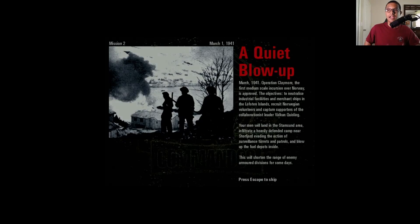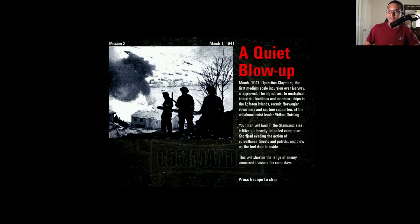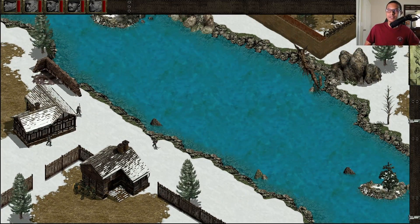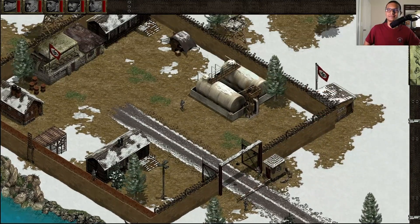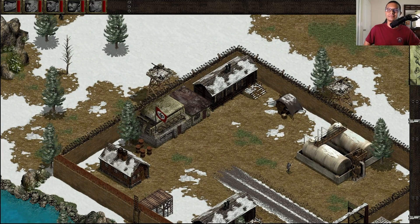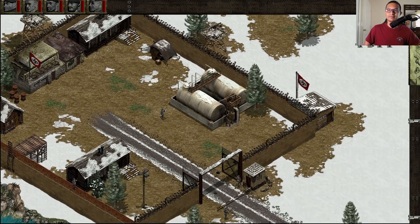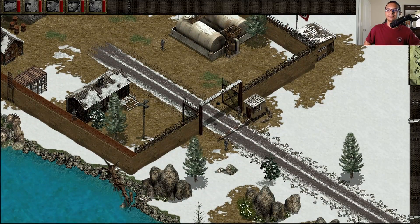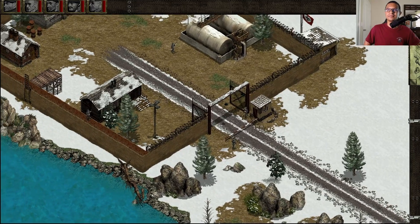...A Quiet Blow Up. Let's get to it. As usual, you must listen to the briefing. From the south, the fuel depots are located in the northern section of the camp. Beware of these barracks — the flag indicates there are enemy troops inside. Buildings with flags may also be used as prisons if any of your men are captured. Once you have blown up those depots, you'd better get away as quickly as possible. I suggest you capture a truck and use the southwest road. That's all.